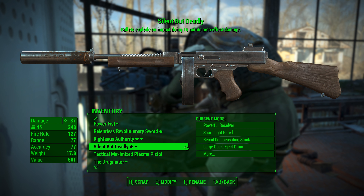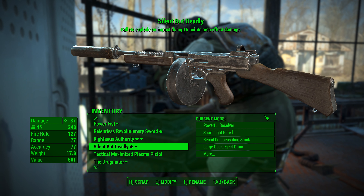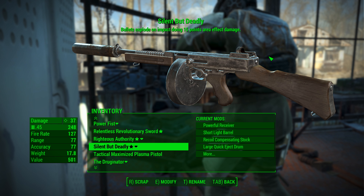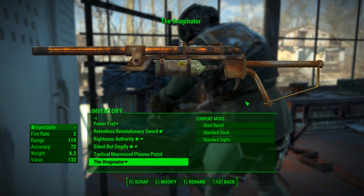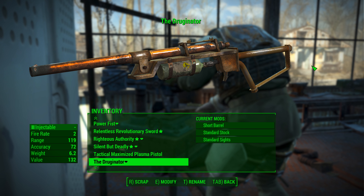This .45 submachine gun I have right now called Silent But Deadly is a ridiculously high damage weapon I made out of a special Thompson submachine gun I found. The base effect is exploding bullets on impact, doing 15 points of area effect damage — that's in addition to the powerful receiver, recoil compensating stock, large quick-eject drum, and silencer I've put on it. You can mow through crowds of super mutants pretty good with this thing. Got a plasma pistol I haven't played around with much yet, and a syringer rifle — you can craft and launch syringes full of chemicals with different effects on enemies, like poisoning them, draining their health, making them mutate, or spawn a bloat fly when they die. I call this one the Druginator.